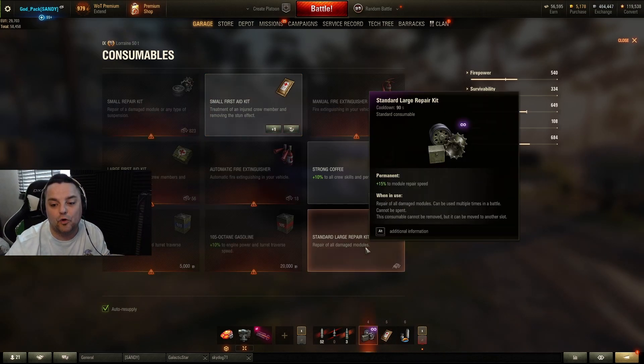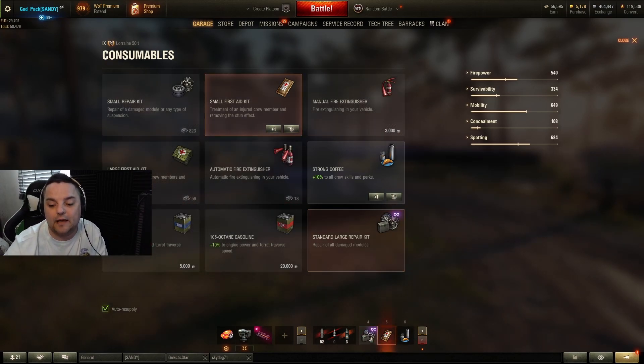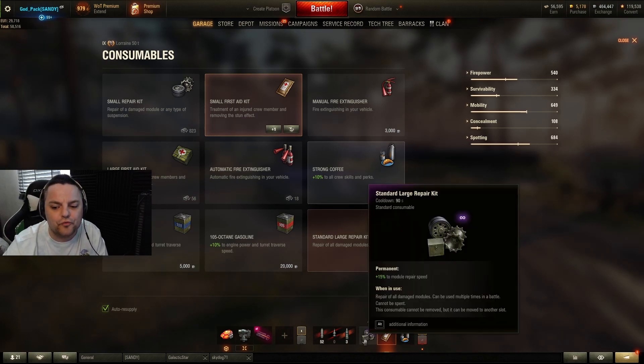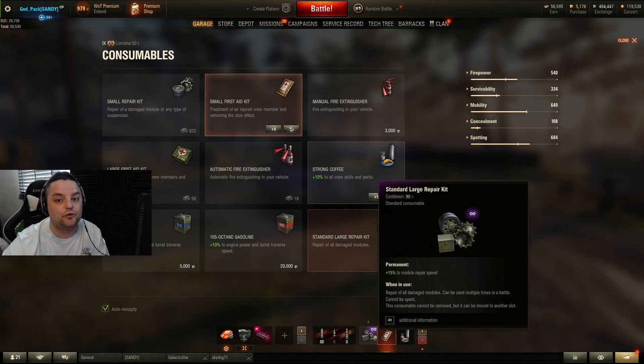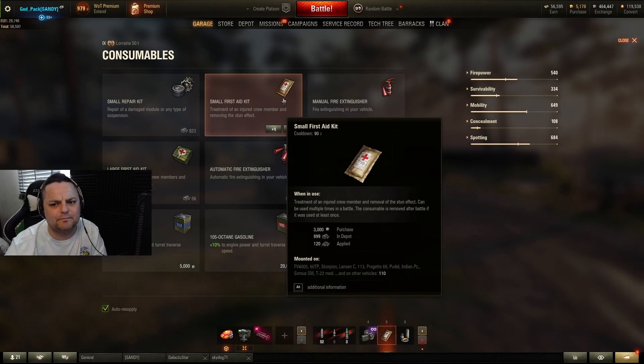One bright side of battle pass tanks is they always have perma large repair kits — that's a beautiful thing, honestly so good. I wish in the future there was an ability to buy perma consumables, or that premium tanks came with something special built in where you don't need to spend extra credits. You're spending wallet money on a premium tank and you get that perk included — sounds good, right?